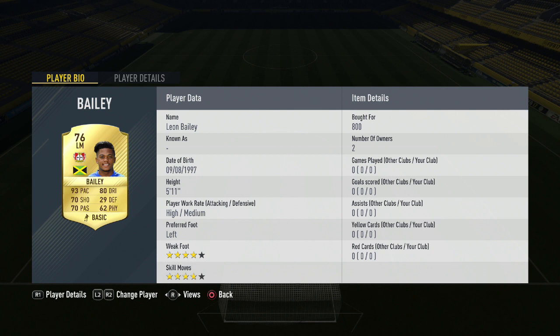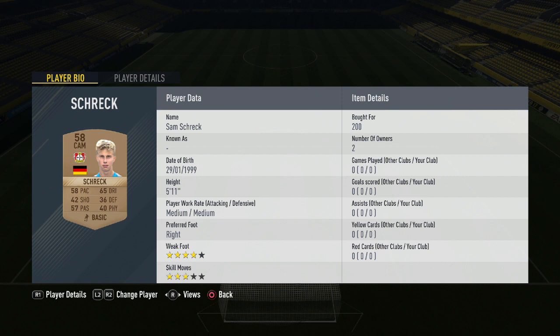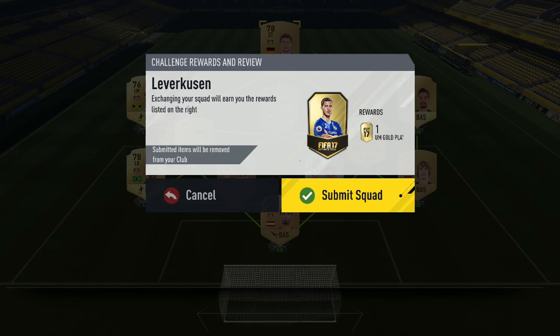Playing in the CAM position we have Sam Shrek for 200 coins, the German man. Moving up top in this Leverkusen side, we are playing Stefan Kiesling for 1,400 coins — slightly overpriced compared to what you would normally pay. But that rounds off this Leverkusen side and we move on to Mainz, the 13th team in this SBC group altogether and the 4th in this video.